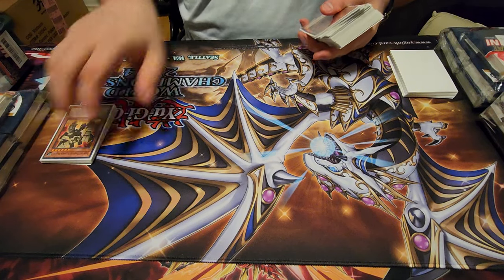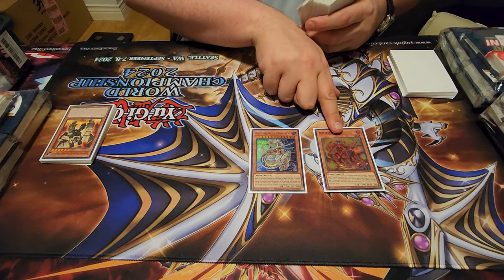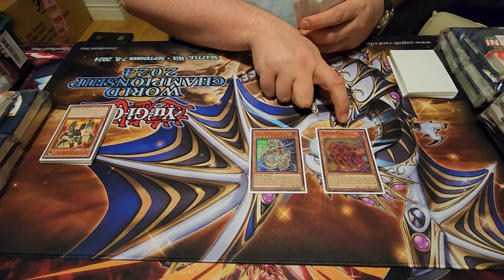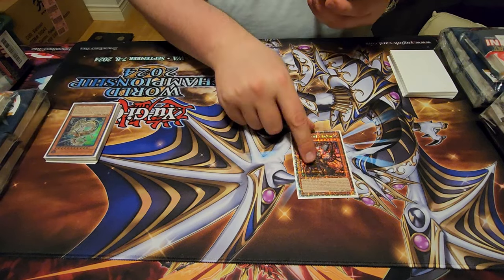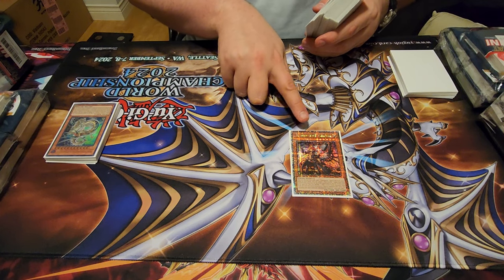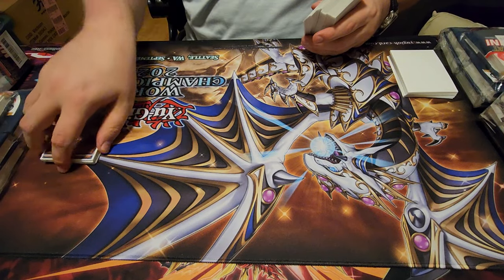The next engine is Fiendsmith, because you can search for it with the rank 4 or with Bonfire. Then this, which is searched off of that, and the one Engraver — this is the only Fiendsmith card in the main deck. There's no need for anything else because you always just pull it out of your deck with Requiem, and you always make Requiem with Moon.